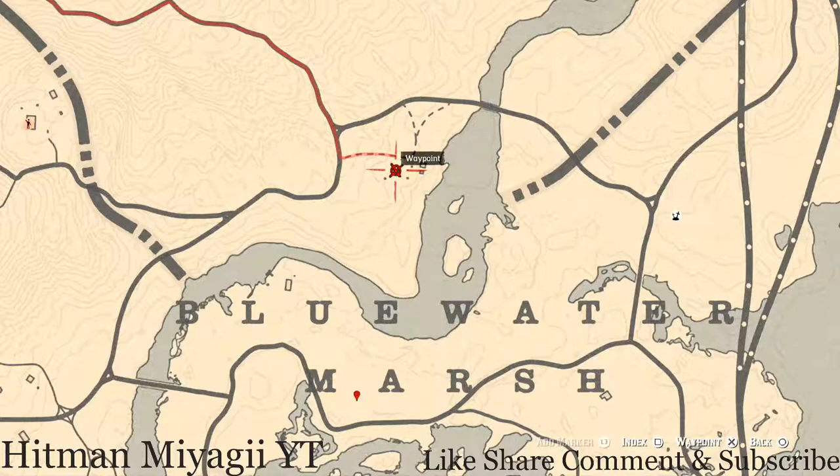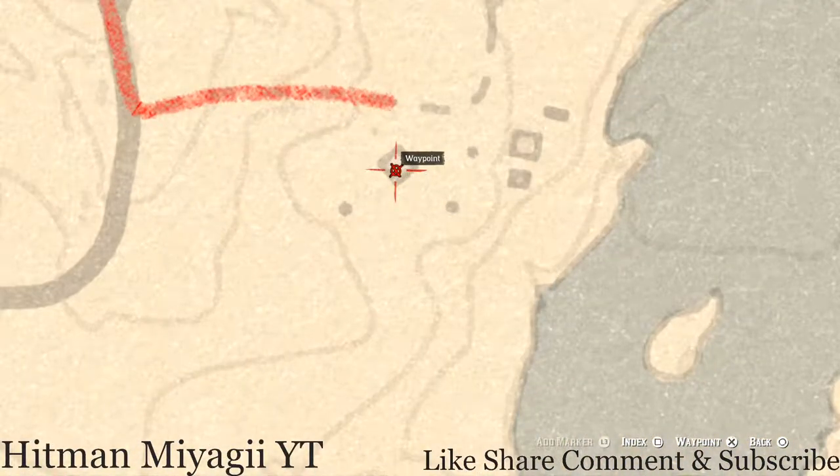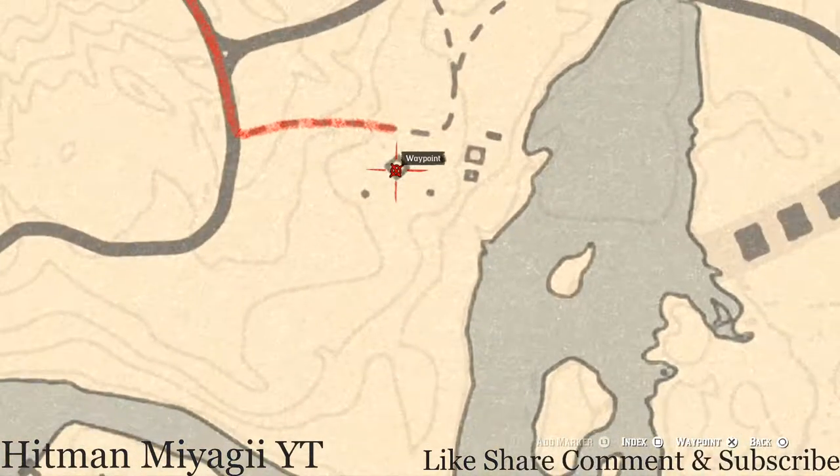If you cross the water over here, there are two things: a lost jewelry piece — a Magnate Turquoise Ring — which is on top of the fireplace mantle inside the house, and a Six of Pinnacles tarot card on the table inside the same house. So when you go in, there are two items: the tarot card on the table and the ring on the mantle.